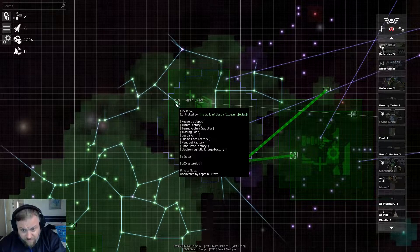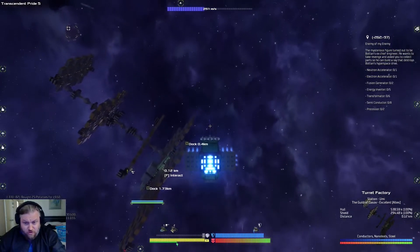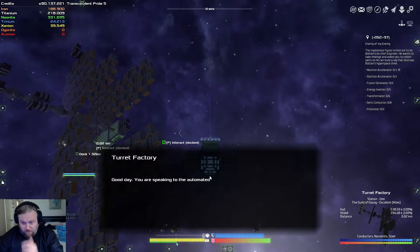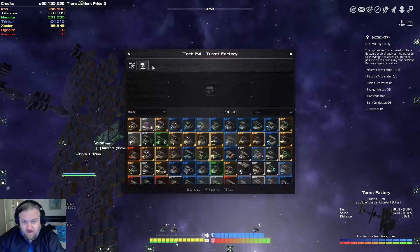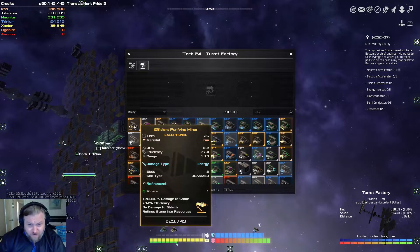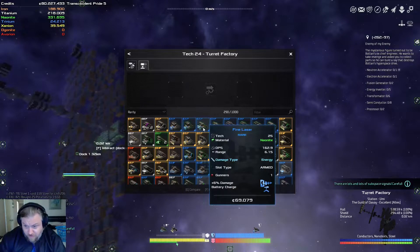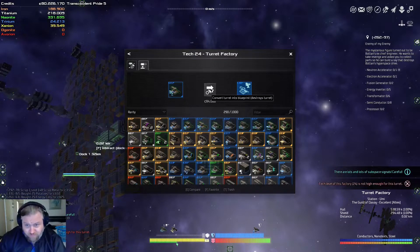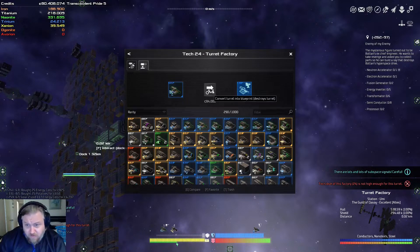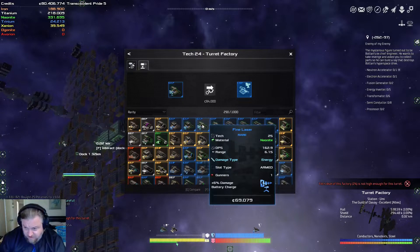So what was I doing? That's right — I was heading over to the turret factory. Build blueprints, create new blueprints from turrets. Here we go. So we want — it's a rare fine laser. Tech level of this factory — 24 — is not high enough for this turret. What tech level does it have to be? It doesn't actually tell me. 25. You're joking. That's tech level 21.